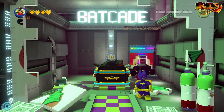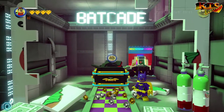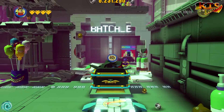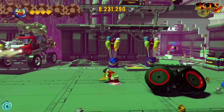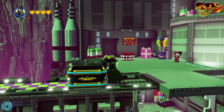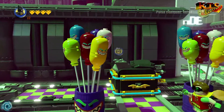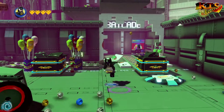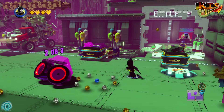Pensaba que habían colocado arcades nuevos, iba a fliparme, pero no, es el Spy Hunter. Ya lo jugué en el nivel de Midway. Aquí ahora tenemos que reconstruir esto de aquí y empujar esta caja. Uno de dos. Y la otra es la que está ahí arriba. Ahora hay que empujarla por aquí. Y dos de dos. Ahora con Batman: uno, dos y tres.